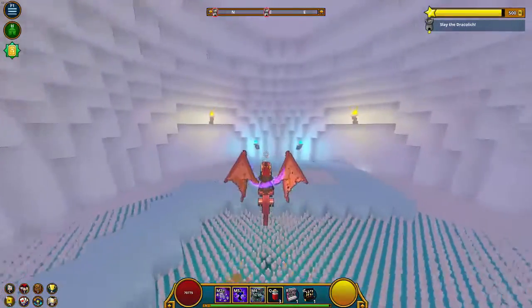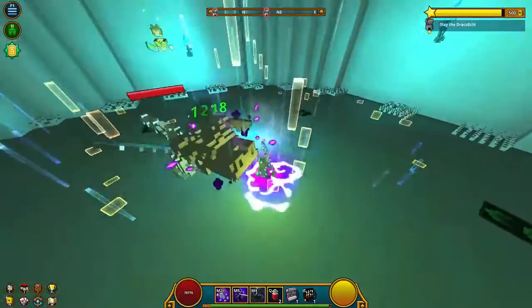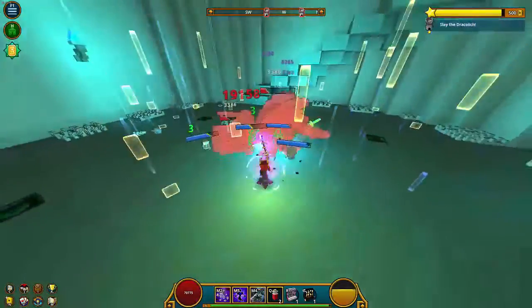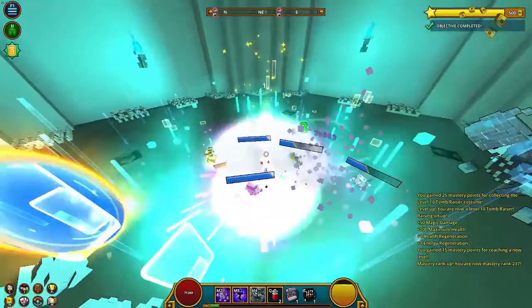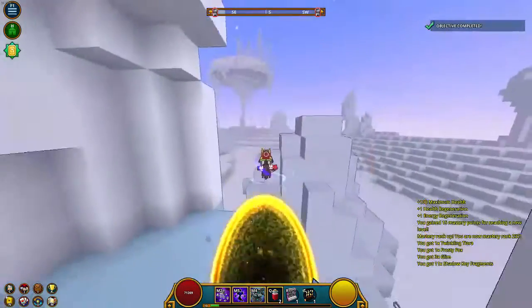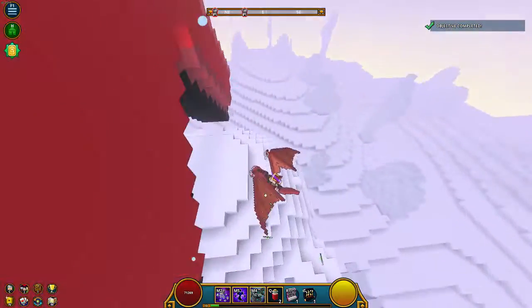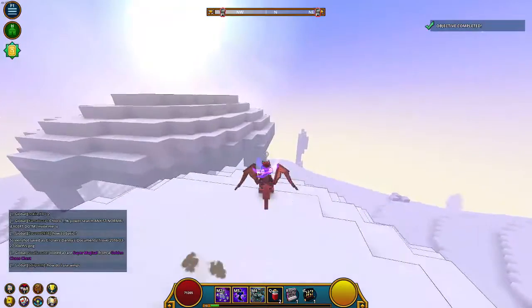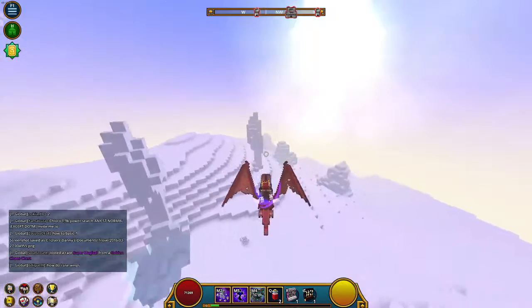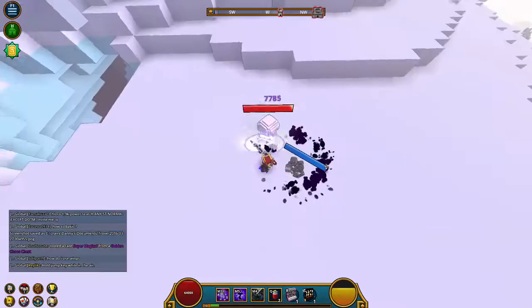We only need one more dungeon until we hit max level. Here we go — this is it boys! And boom, we hit level 10! I'm going to equip our magic fire ring. Let's see how many times we can jump — oh yeah! I know somebody is just drooling over how many jumps we just hit. But that's gonna be it for this episode guys — hope you enjoyed. Leave a comment down below and I'll see you all in the next episode. Peace out!